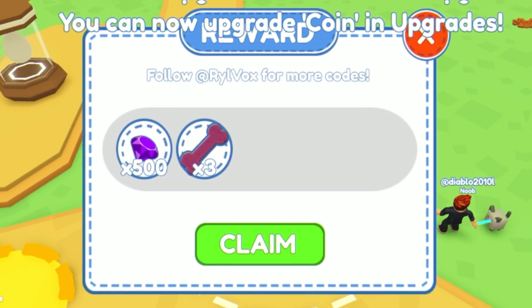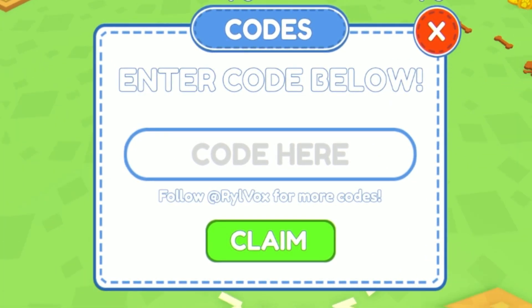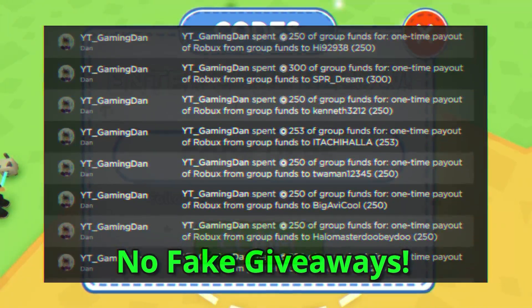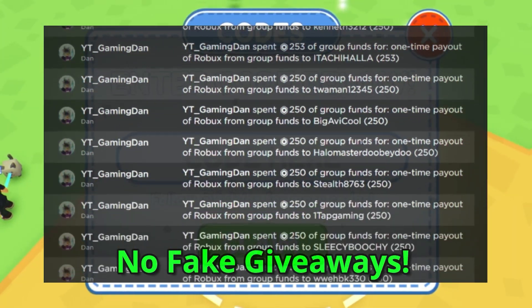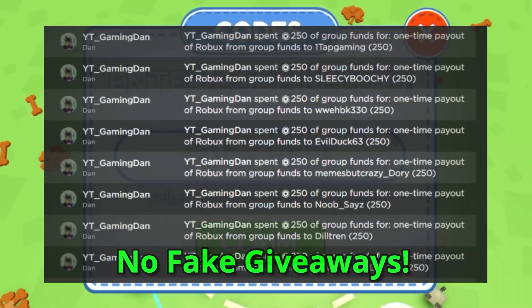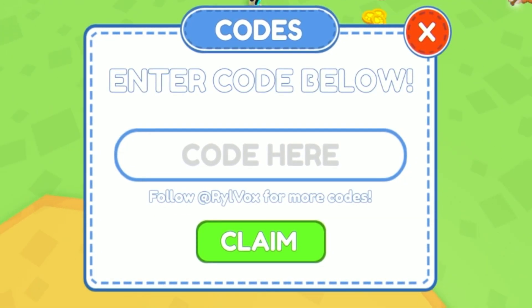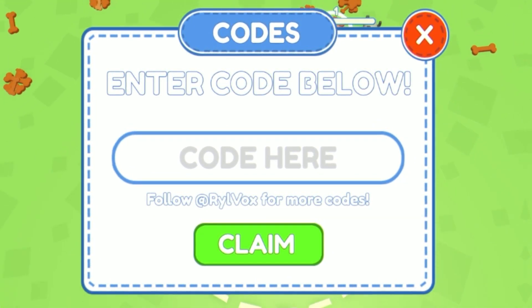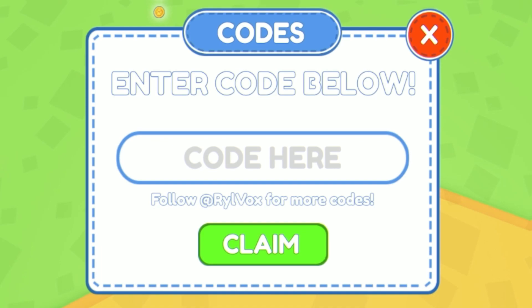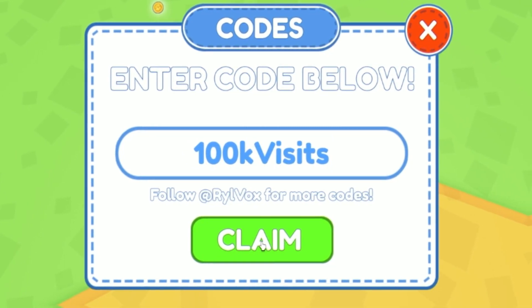Before I get into more new working codes, if you want to enter my daily Roblox giveaways, simply like this video, then subscribe to the channel. After that, join my Roblox group which you'll find linked in the description below. Finally, comment your Roblox username down below. That's all you need to do — really simple and easy.